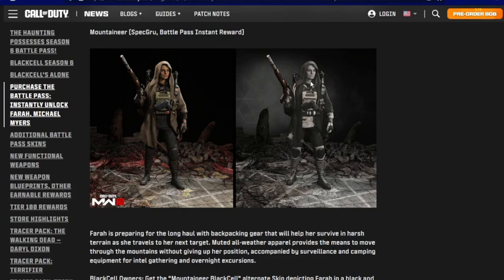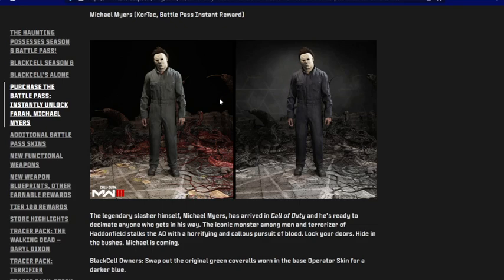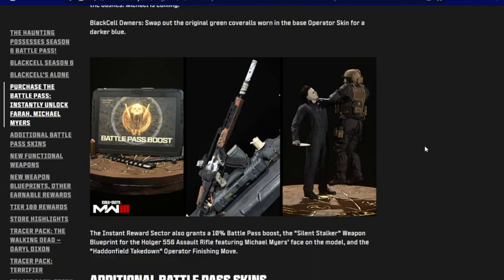This is Michael Myers — an instant reward. Black Cell is on the right and normal is on the left. I don't know how I feel about the Black Cell Michael Myers. I kind of wish they took a different look from another movie for the Black Cell version. I think they kind of screwed up on promoting Black Cell for Michael Myers, so I'll stick with the regular battle pass.